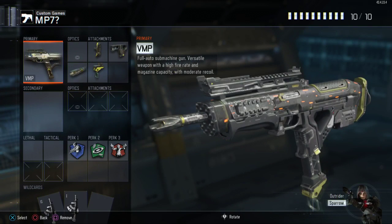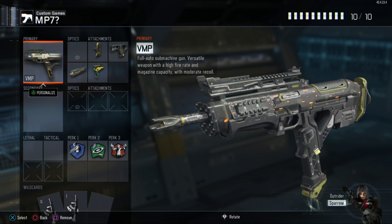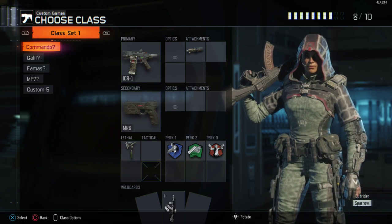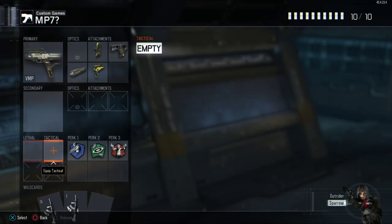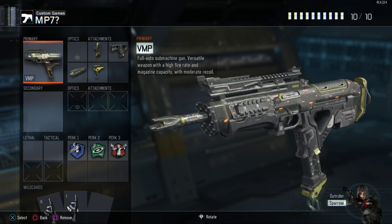The VMP reminds me a lot of the MP7. I had stock, quick draw, fast mags, and long barrel on it — really beast gun. I don't know why more people don't use it. More people use the Vesper now just because it's really good, but the VMP is great too. If you guys want a Black Ops 2 class, easily the VMP would be the MP7 from Black Ops 2.